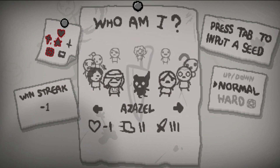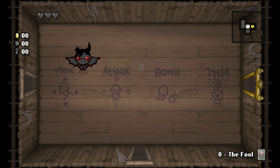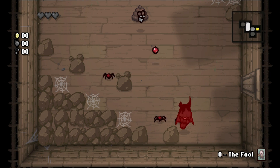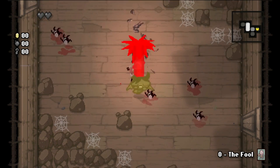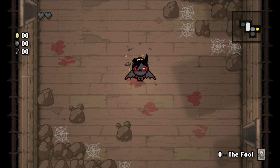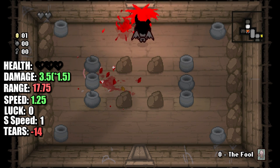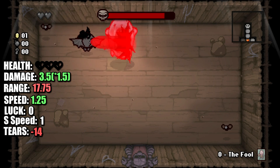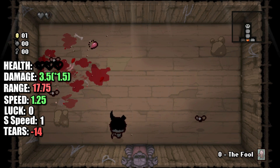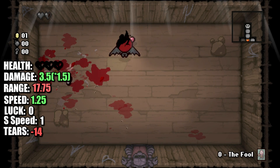Azazel is unlocked by having three deals with the devil in a single run and starts with a miniature version of Brimstone as well as the power of flight. In addition, he also has a Fool card. This Brimstone can be upgraded to the full version if you happen to find it in a devil deal, and can be increased with any range up items you might find. Going over Azazel's health, he starts with three black hearts, the highest damage out of any starting character at 3.5 with a 1.5 modifier, range down of 17.75, speed up of 1.25, zero luck, one shot speed, and the lowest starting tears of minus 14.